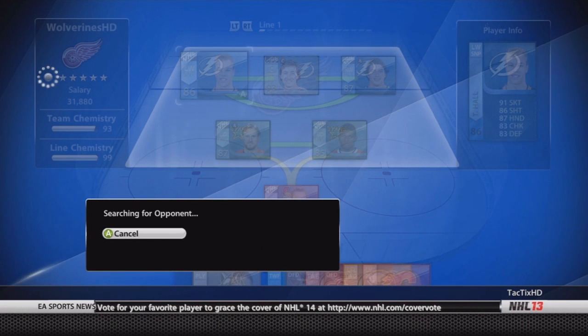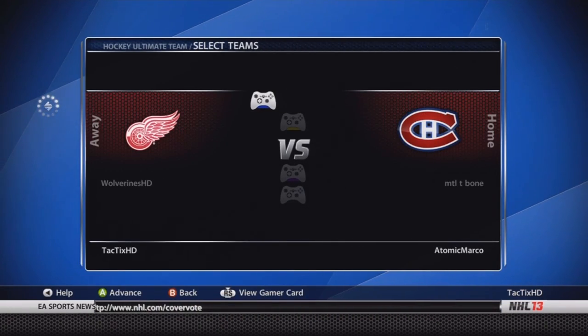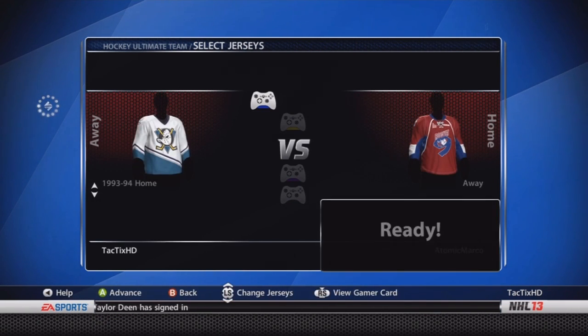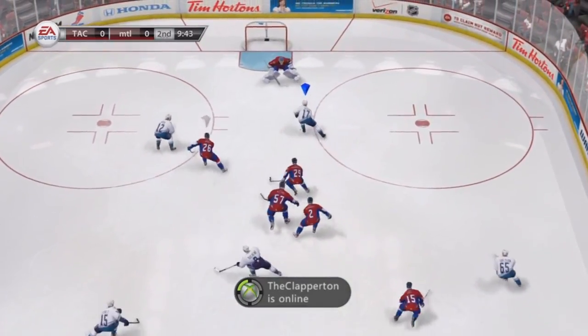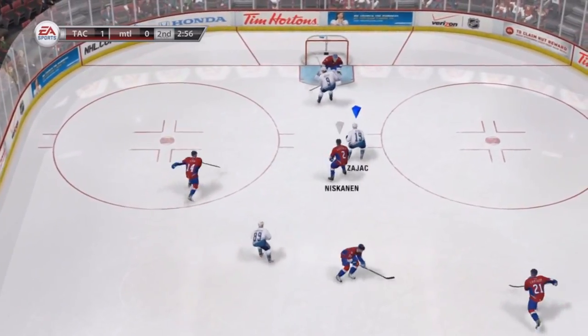I decided to buy Pekka Rinne. I wasn't really a big fan of Kipper, so now I'm going to go with Rinne and Letnan. I wasn't actually sure about Letnan, but Letnan's been playing really well for me. Sometimes you just feel like that with a player — sometimes they're not playing too good and you get rid of them, and sometimes they play better and you decide to keep them.